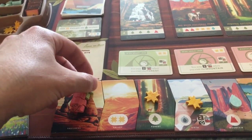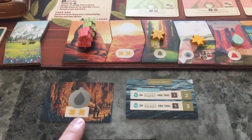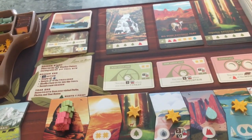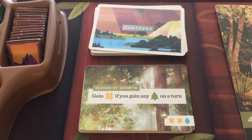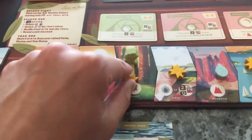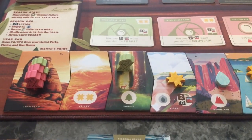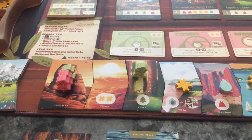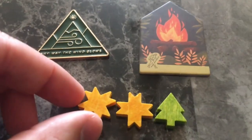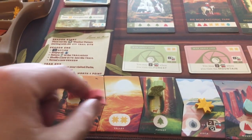A spot can be occupied but I'll explain that in a little bit. This hiker is trying to get water in their parks, but they know the effect this season is when they get a tree they also get a sun. So they go and get this tree - they get the free token that's on the spot, and then because of the effect they get another sun. That was a pretty decent move.